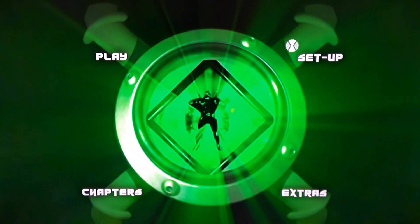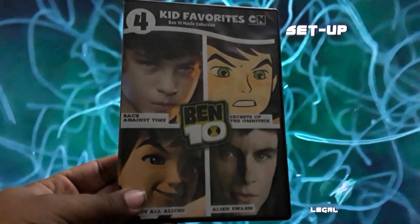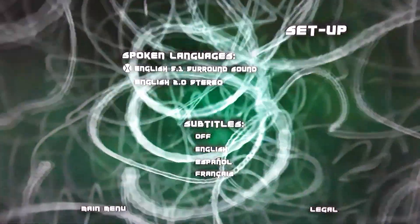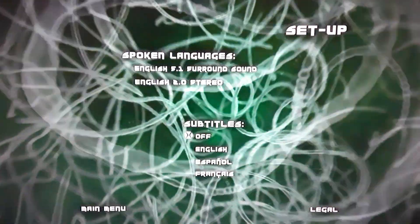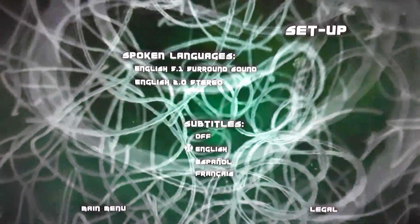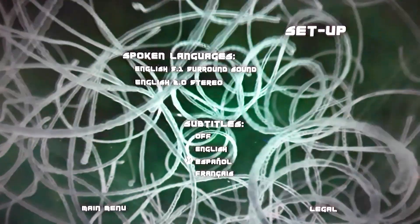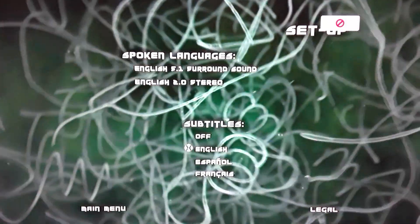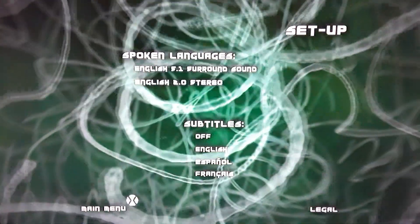So you have Play, and let's go to Setup. The languages: you have English 5.1 surround sound and 2.0 stereo — both tracks are fine, pretty good. Then it looks like you have DNA strands in the background, I think that's from the opening to the film. For subtitles you have three options: English, Español, and Français — so which is really good. Actually you have four — you can have it set to off as well. You got different options, and you have Legal on the bottom right, and then you can also go back to the main menu.